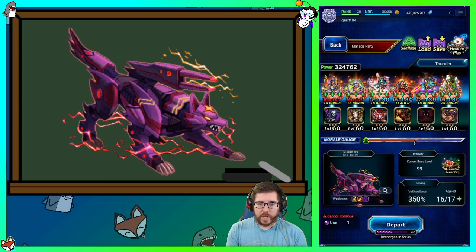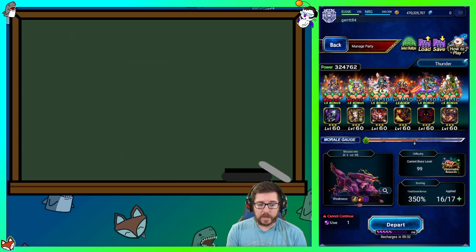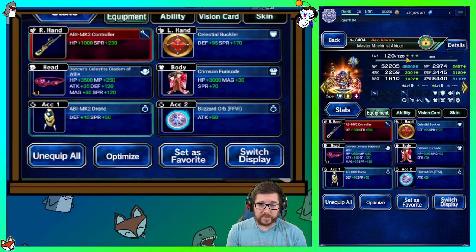Here's our team. I'm going to put on the camera so you can see the gear. We're going to start with Abigail. You can see my Abigail is EX3, which gives us a little more flexibility in my team comp, so that's exciting.